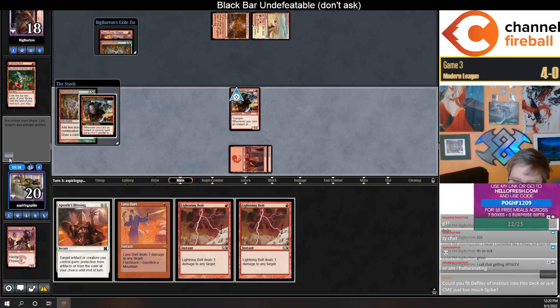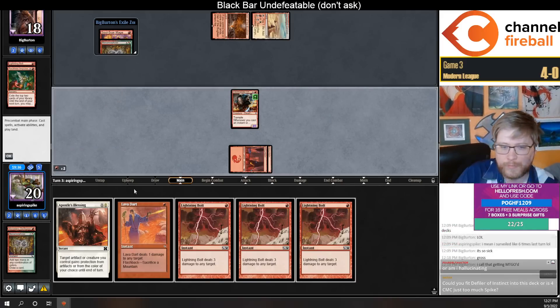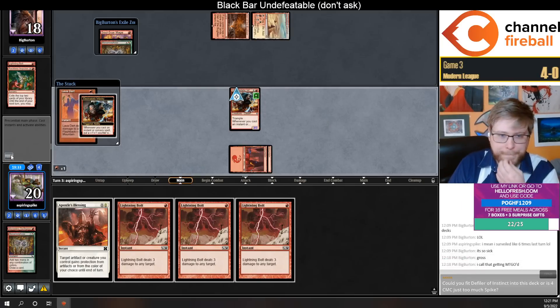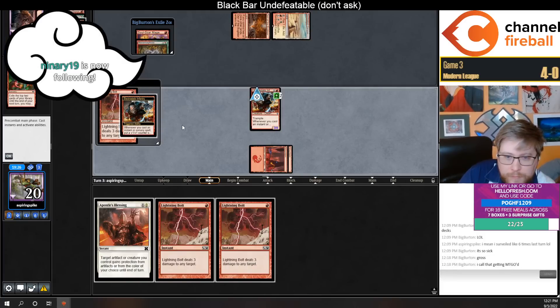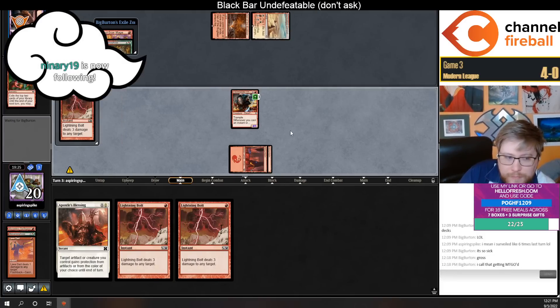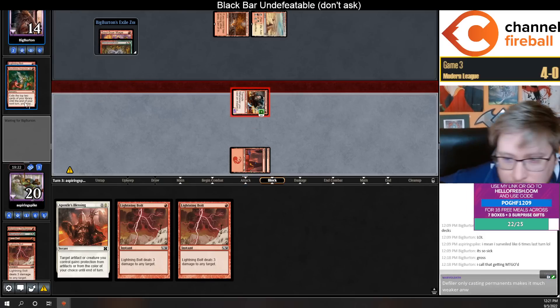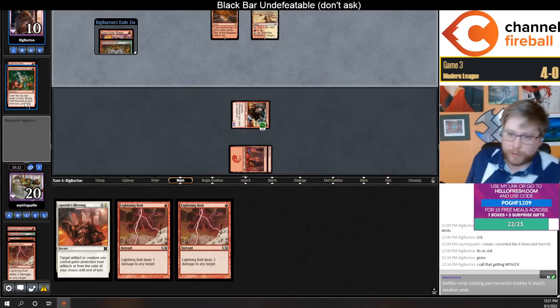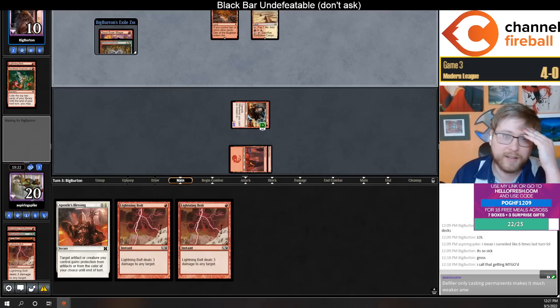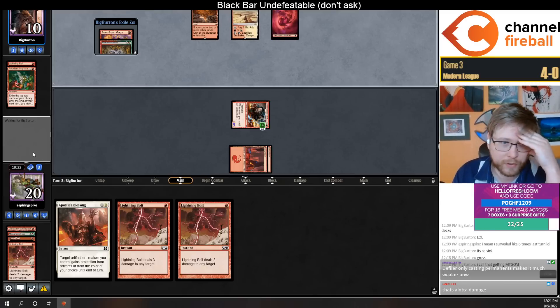They did have March of Otherworldly Light as another way to deal with Infantry. But if they don't have that, they're going to have a hard time dealing with it. That Sunbaked Canyon is probably going to come back to bite them too — they're seven points to burn with no Infantry and at ten with the Sunbaked Canyon.